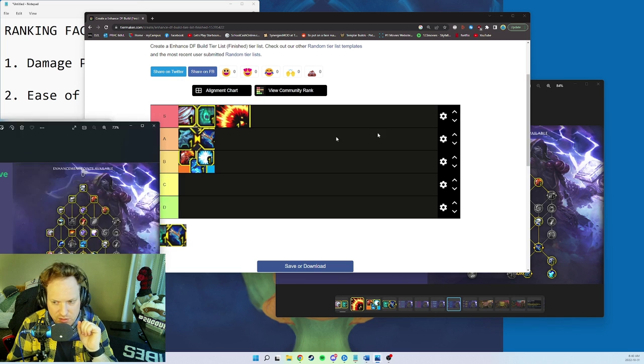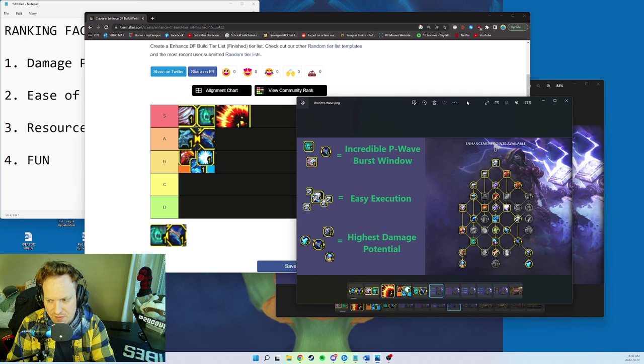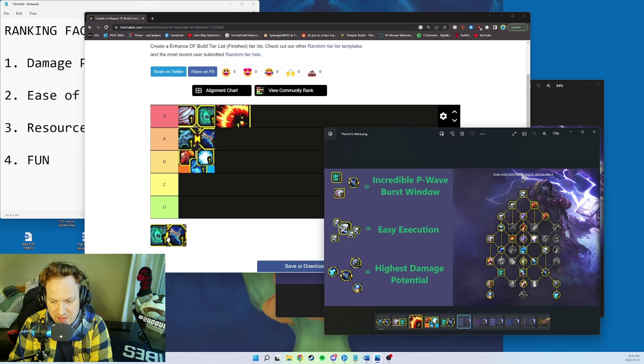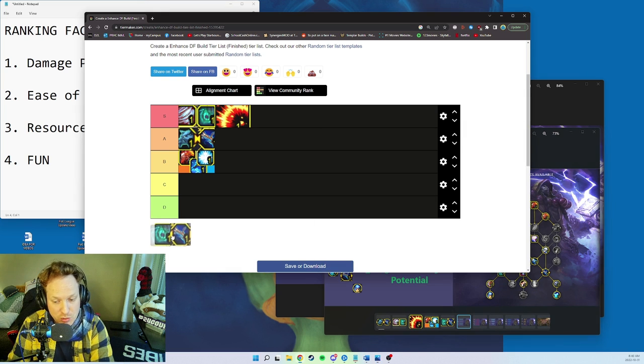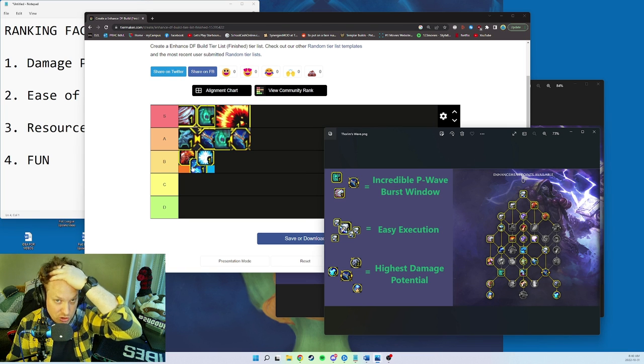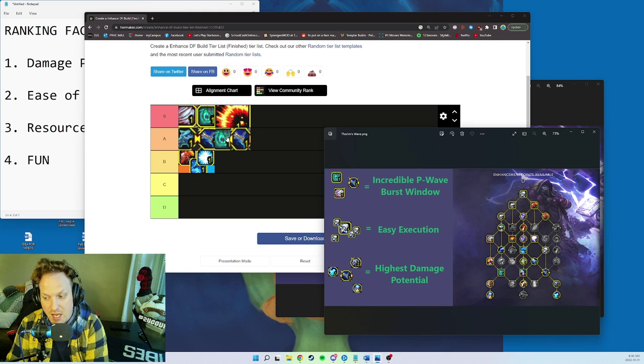Thorum's Wave — combines Primordial Wave and Deeply Rooted Elements — has the highest damage potential, but has the exact same problem as Alpha Wolf: no DRE procs means damage slowly goes down and down. So that one also goes at A tier.